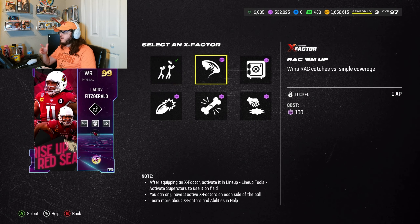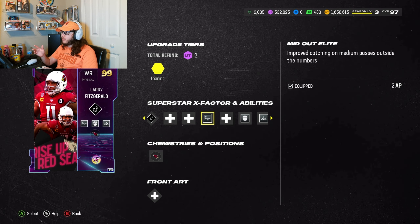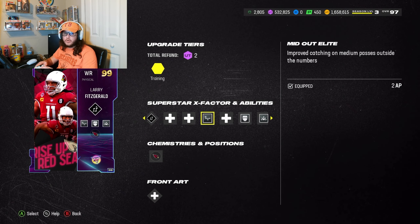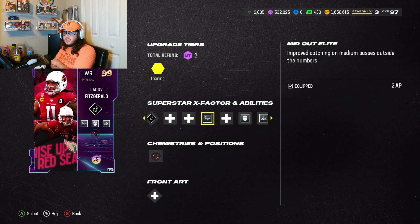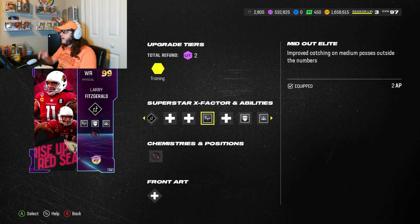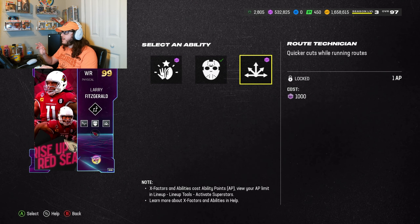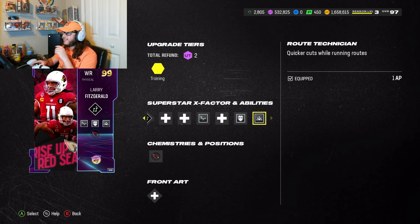As far as abilities go for X-Factor, we did Double Me — he doesn't get anything special so we just went with good old Double Me. Then we went Mid Out Elite because I realized we do a lot of corners, so I don't know why we're not running this more. Usually we do Mid In Elite, but we run more corners than we do posts. For the last two buckets, you can do Matchup Nightmare for 1 AP, Third Down Threat for 0 AP, and Route Technician for 1 AP — we went with Matchup Nightmare and Route Technician.